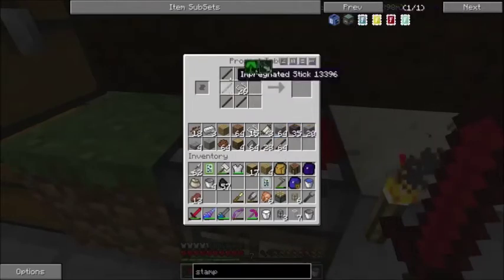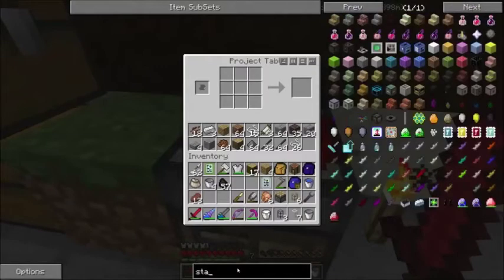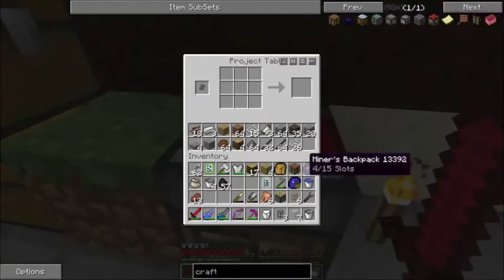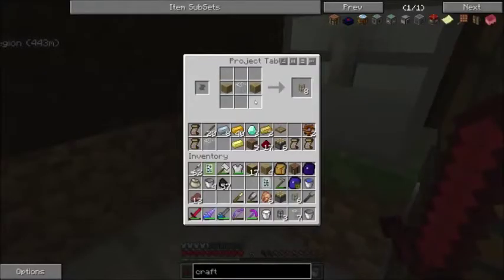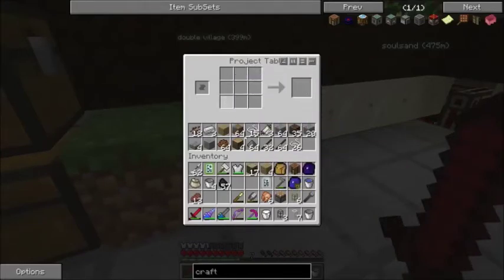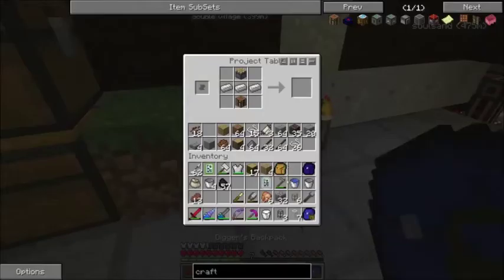The first thing we need in order to get that stuff going is the Craft Packet Stamper. There are a couple of different craft devices that come up when you do a search, but the one you want is the stamper — the maker and the stamper — but the one you need is the stamper, which is fairly simple to make. It's just a couple of iron ingots and a crafting table, a piston, and just some cobblestone, which I have here in my digger's bag. And that'll give you the Craft Packet Stamper.